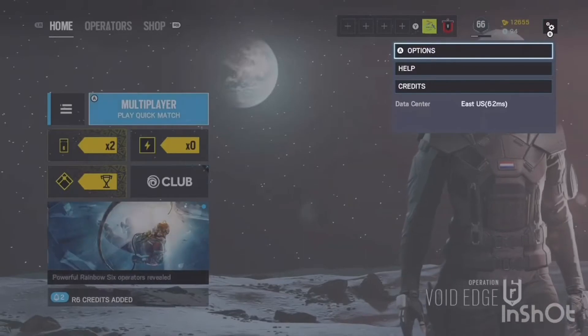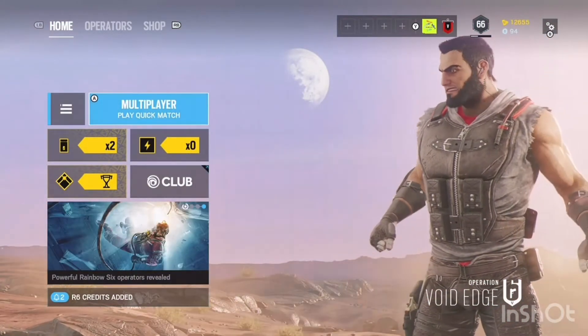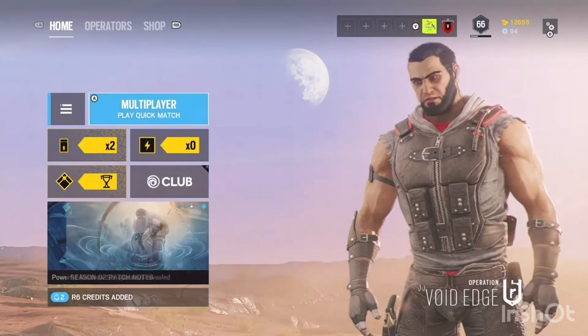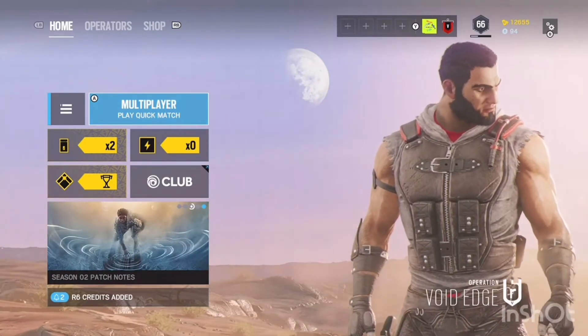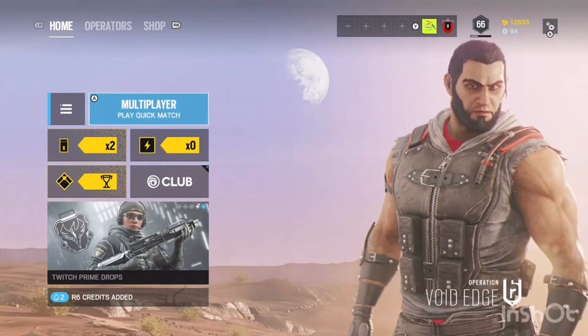That's all you've got to do. Once that's enabled, just hit X to apply it. Since I already have it on I don't have to restart, but you're going to want to restart the game, give it about five minutes, come back in and the aimbot should be on.